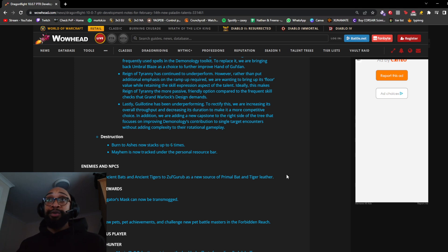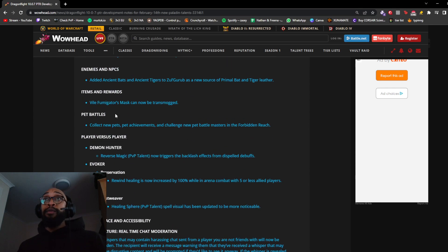Destruction: Burn to Ashes now stacks up to six times. Mayhem is now tracked under the personal resource display. Player PvP: Reverse Magic PvP talent now triggers the backlash effect of dispelled debuffs. So now you get hit by the UA backlash damage, the VT 3-second fear, and the knockback/damage from the Boomkin DoT dispel — I love this, it properly punishes the dispeller.